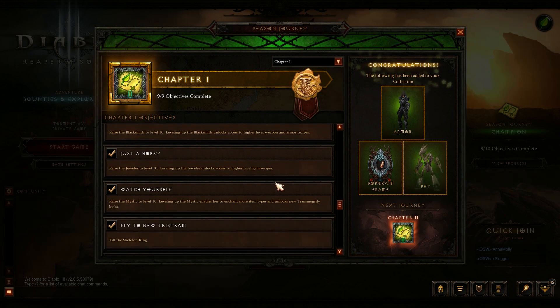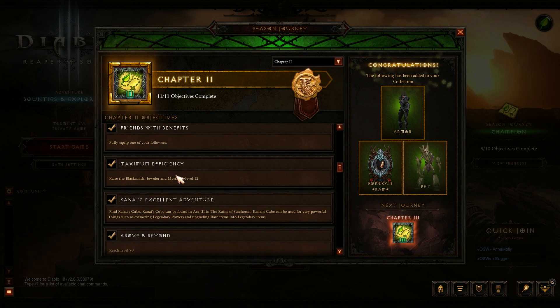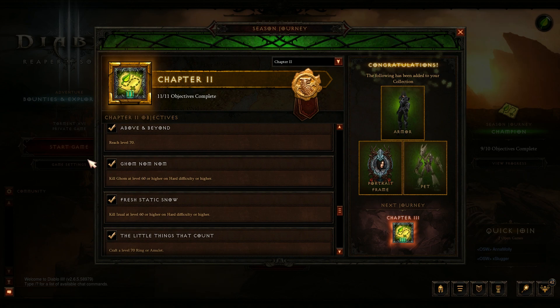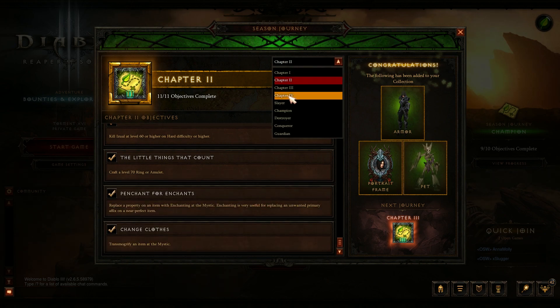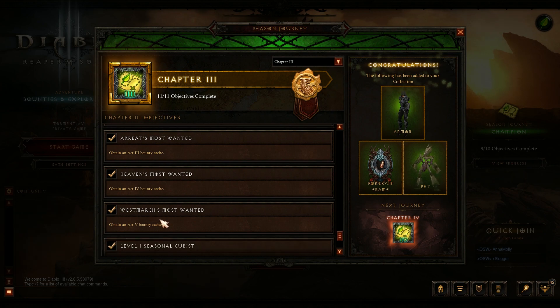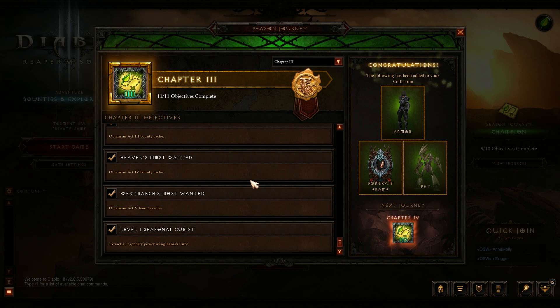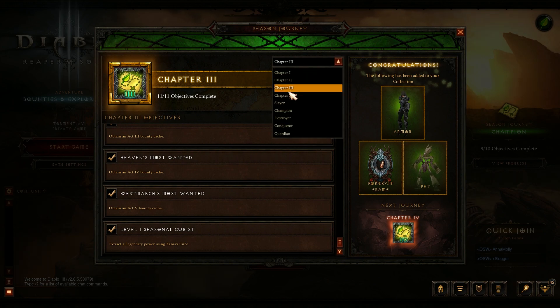Chapters one through four are pretty much the same as before - leveling up, raising the jeweler and blacksmith, getting all the way to level 70, and killing different bosses on different difficulties. Here's my tip: once you hit around level 50 to 60, start doing bounties and finish every act's bounties. Don't turn them in though - finish them all, get them ready to turn in to Tyrael in town, but wait until you hit 70. At max level, the bounty caches will contain a ton of crafting materials and patterns, which is helpful for finishing chapter four.